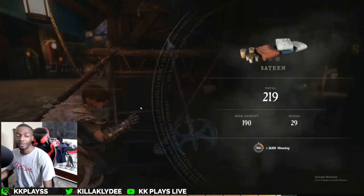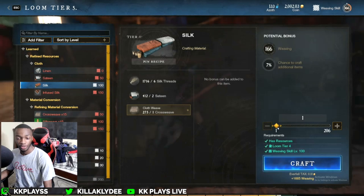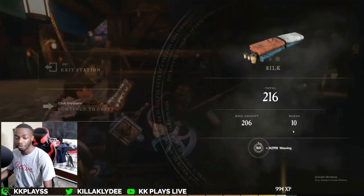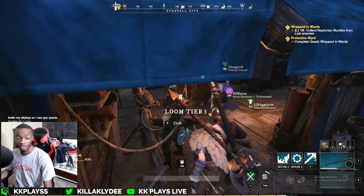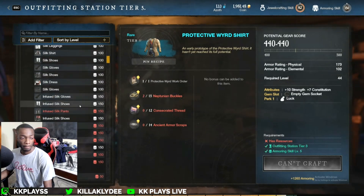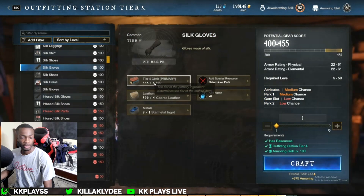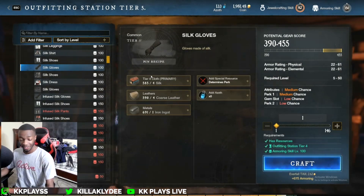I lowkey want to get to like 400 silk, because I really want to be able to craft around 100 items per run. I think it takes about four silk to make one piece, so if I have around 400 I can make 100 pieces. Silk gloves — I actually have enough now, 146. Let's run it up.